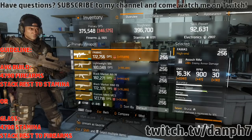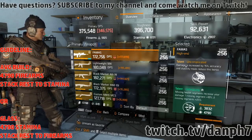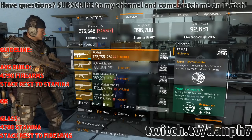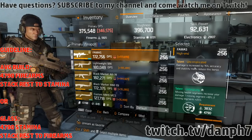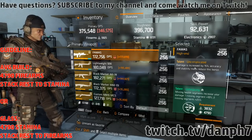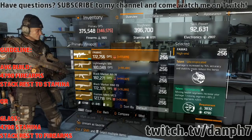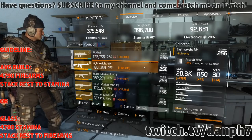The reason you want a FAMAS is because of the talent Uncomplicated — damage is increased by 15%, but accuracy and stability mods reduce this bonus. I believe it doesn't go lower than 13% and is not significantly reduced by those mods. You simply want the FAMAS for the Uncomplicated talent.